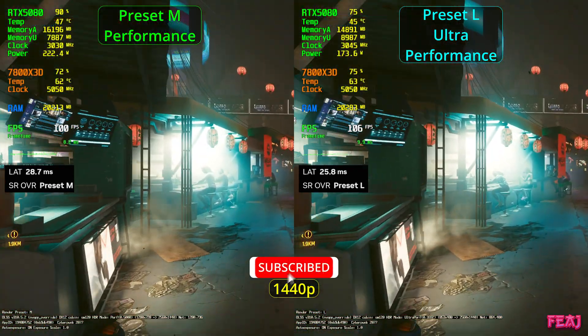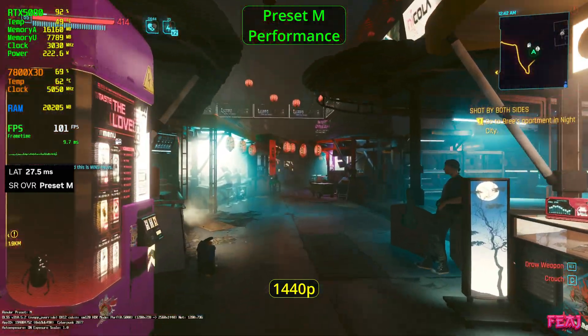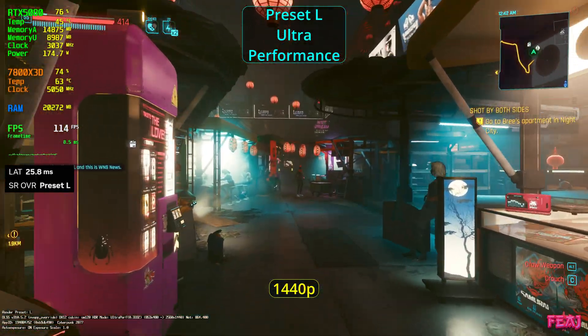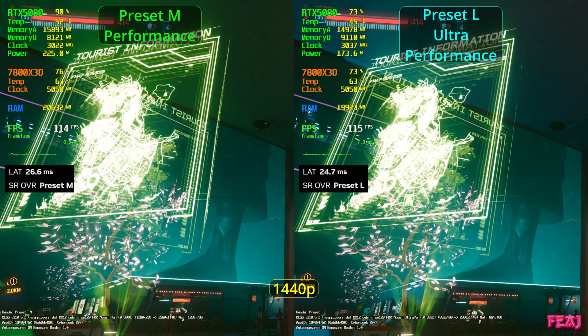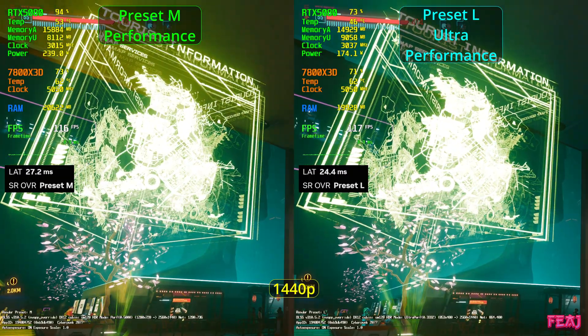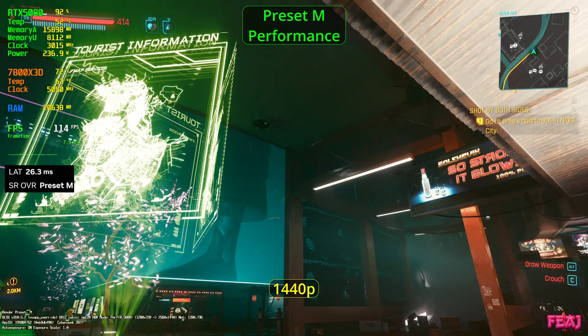Here is the 1440p walk test — just walking, I cannot see a difference. We really have to wait until we pause on a specific point. When just playing, for example, with preset M performance I can still read the overlay text, and with L ultra performance I could also read it but it was a bit harder. Both looked really good with only a couple FPS difference — not worth it. In my opinion, for this scene in 1440p there really isn't a difference.